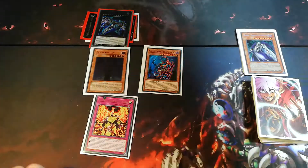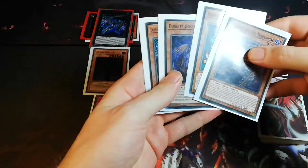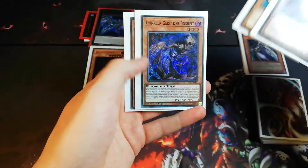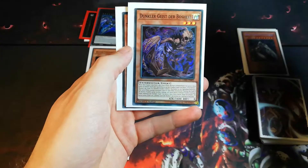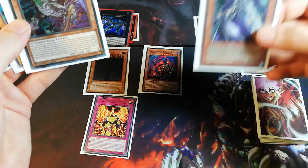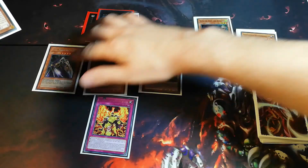We did all of this in the opponent's turn. Now it's his turn again — he plays, he plays — and then he activates an effect. Now you know what we're doing. He activates the effect, so we activate Dark Spirit of Malice again — discard it from the hand and special summon one level 8 Fiend-type monster from the grave. We do that because we just sent Belial from the deck to the grave a few moments ago.